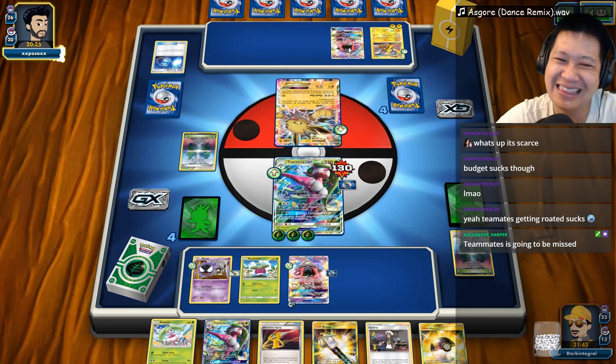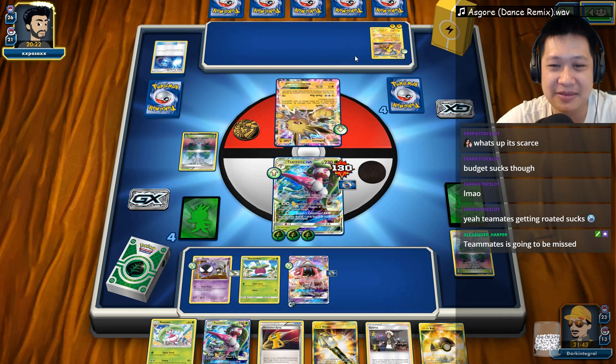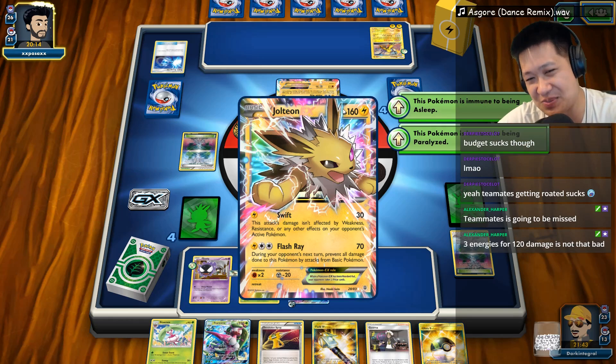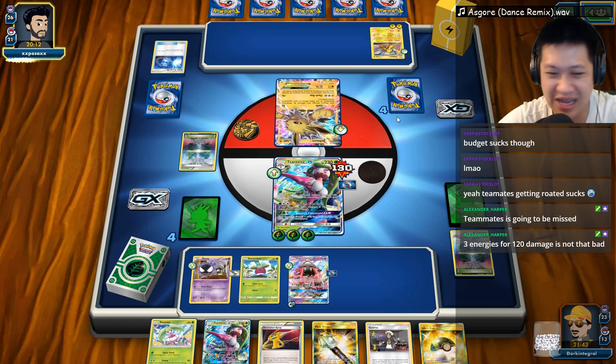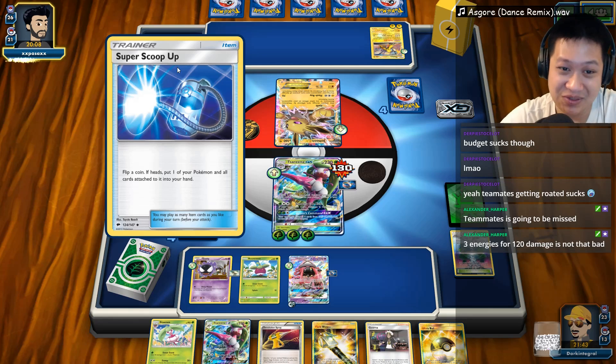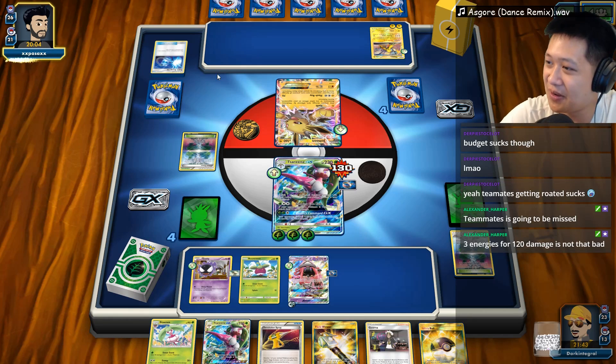Another Super Scoop Up — it works! You're going to pick that Lele up. Get yourself a draw supporter, or any supporter you want. What should I get? Probably a draw supporter or Acerola. Acerola's a little bit too late. I kind of wondered if he actually had these last turn — I would have done it on Tapu Koko, that would have been awesome.